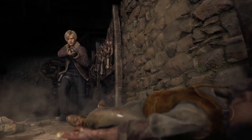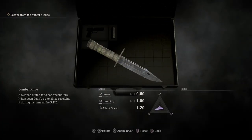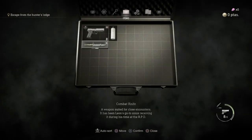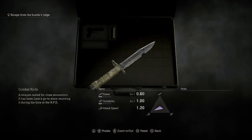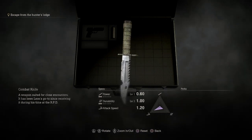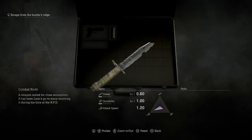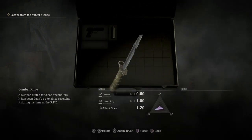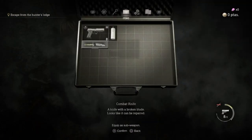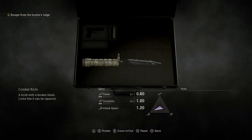Did you know Leon's knife actually has four phases of damage that you can see inside your inventory? Phase one has no damage. After about two hits you can start to see wear and tear — little cracks and a small hole. After another block it goes to the third stage where the tip breaks off and chips appear. Then the final stage: it breaks in half, snaps, and has holes. It's a really cool detail.